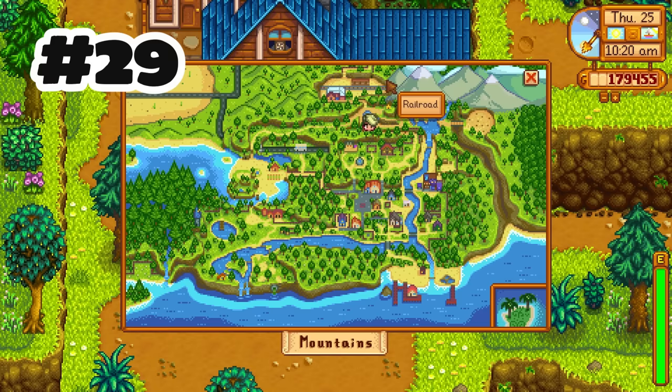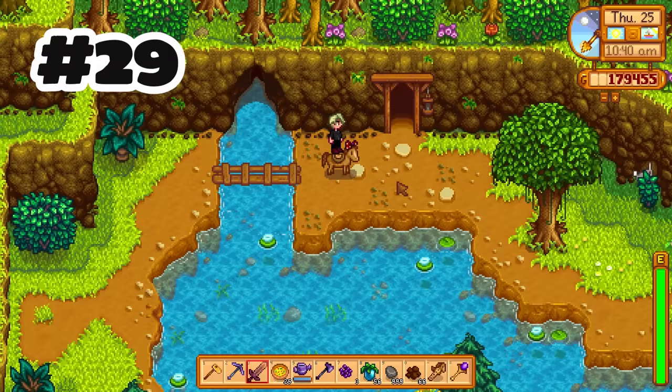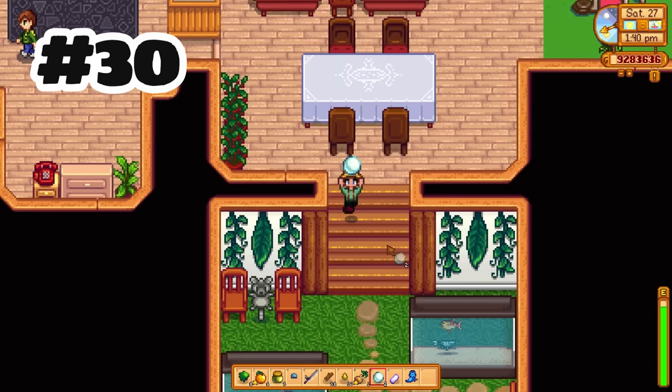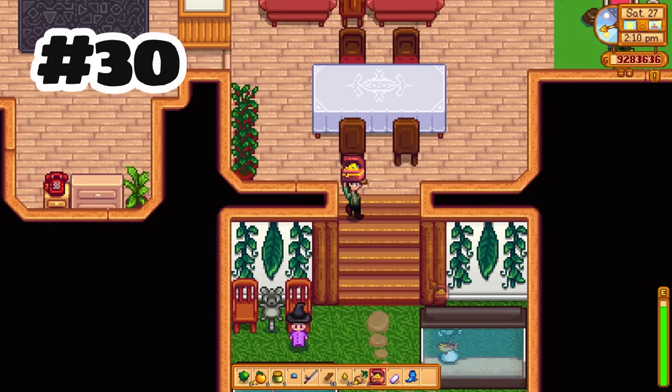The world map shows your actual location now within each screen, not just a fixed location for each section of the world. You can now add treasure chests, pearls, and even anchors to the fish tanks.